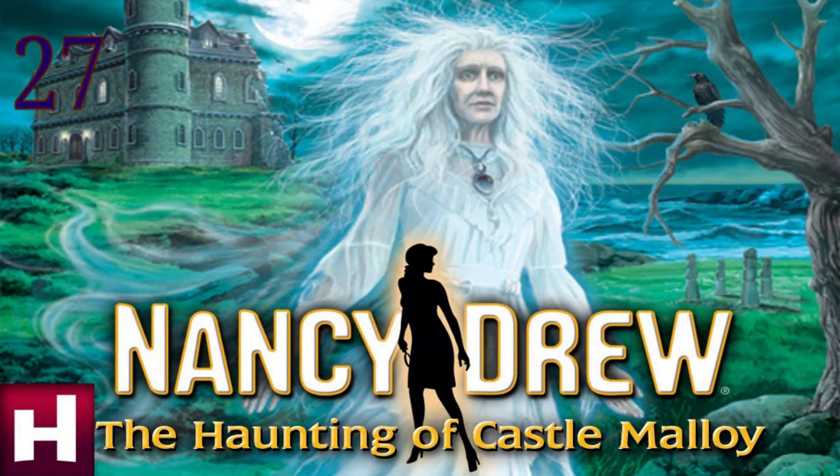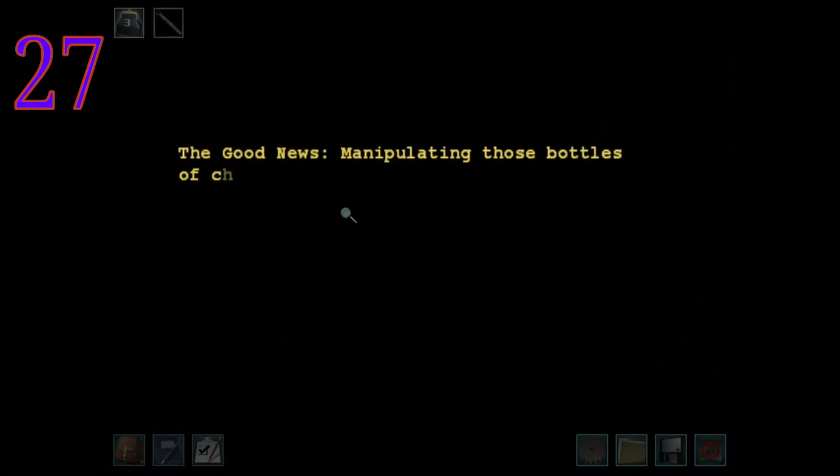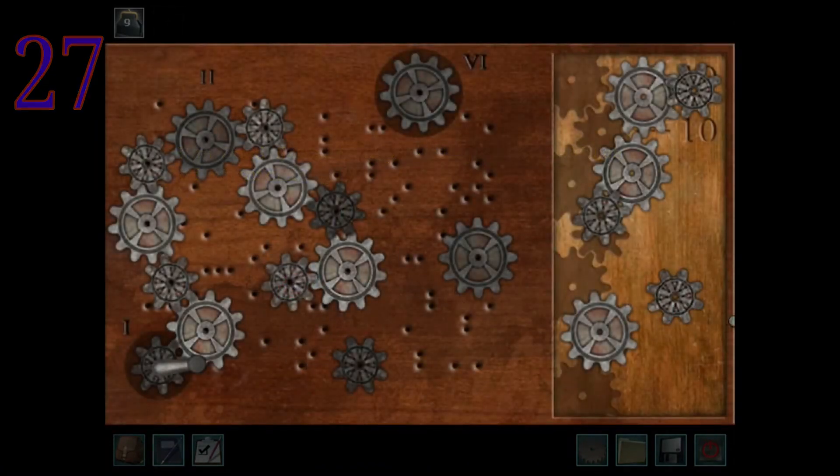Case number 27 — we have The Haunting of Castle Molloy. It's the usual suspects in the bad half of this list. Castle Molloy: chemical puzzle. Can we move on? The chemical puzzle is notoriously evil — not even bad, it's evil. And another thing that really took away from puzzles is how silly some of them can be. There's also a terrible gimmick where you can start puzzles without the ability to even finish them.